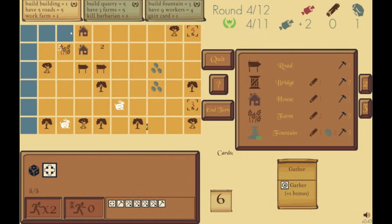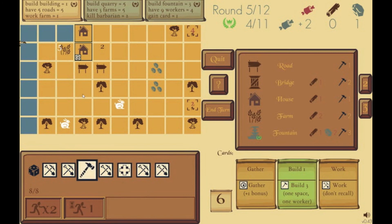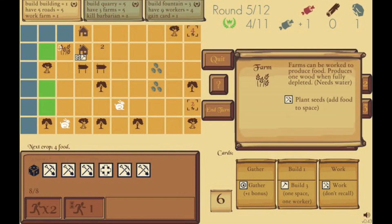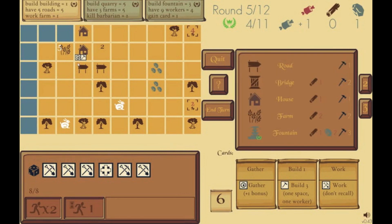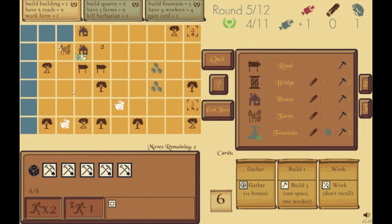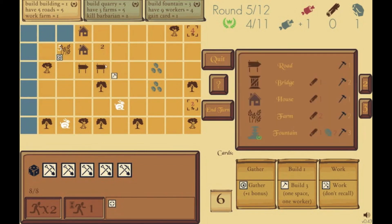Each tree when you chop it gives you two wood, and I could go gather that to build different buildings. I'm going to move my builder — just one space, that's where I'd like my next road. I build that road and there's another road. Each time I built those roads they gave me a point, so now I'm up to four points and well on pace to hit eleven by the end of round twelve. I rolled a gather die this turn, so I'll deploy him right away because I want to get food from the farm. I have a builder which will help me continue this road.